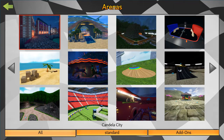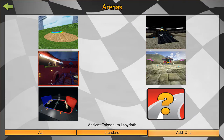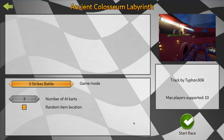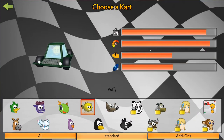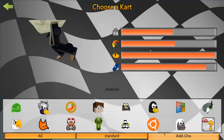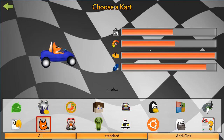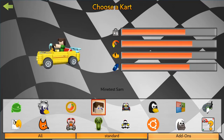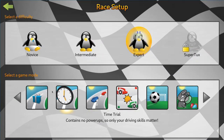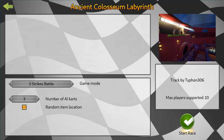I'm actually gonna try Battle mode. You can also filter to add-ons. I'll go with this one I installed. You can also filter the characters to show only add-ons — here's Firefox that I installed, and here's MineTest Sam. Let's do battle — Ancient Colosseum.